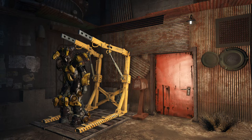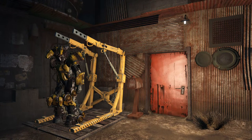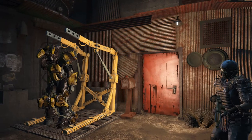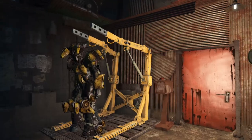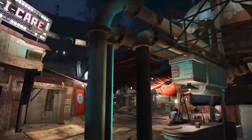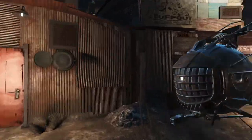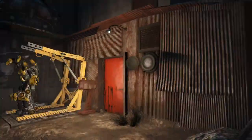Hello everybody, my name is Thibus Blunt and welcome back to my Fallout 4 Settlement Showcase series. It's not quite a settlement, but I'm going to work with it as long as it's got a workshop. I am here at Diamond City and I'm going to take a tour of Home Plate, which is the player home that you can buy in Diamond City.